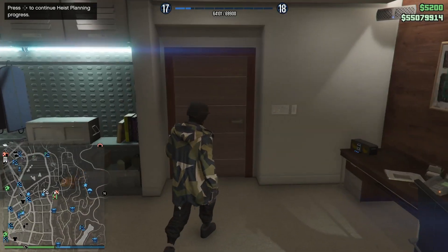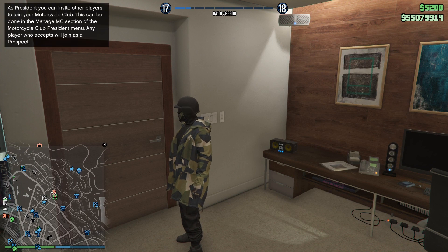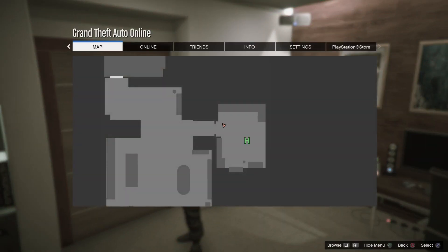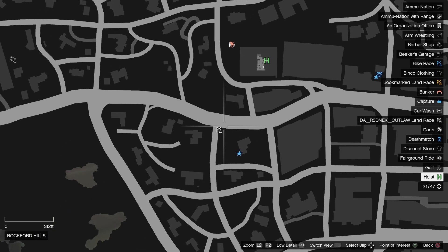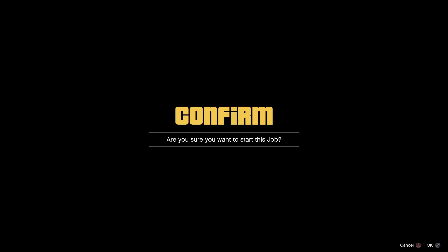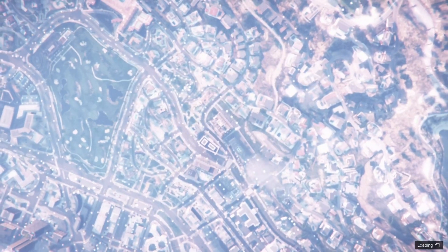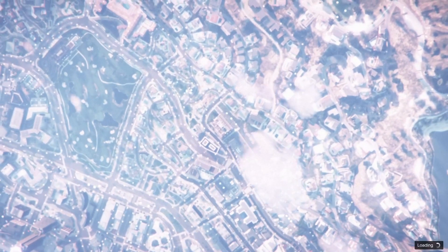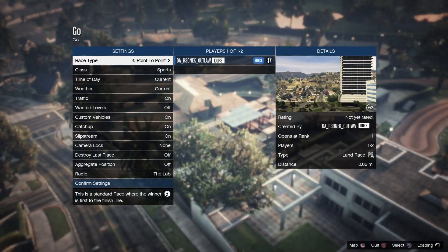Either way, what you want to do at this point is just go ahead and load up a job. I just use a job on the map but you can load up any job. As you see right there on the mini map, the car is up underneath my MOC.